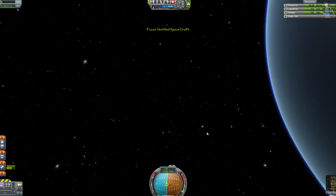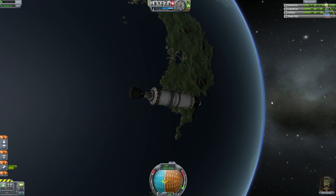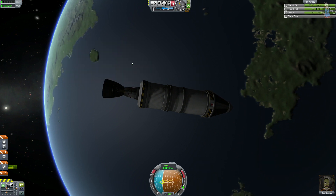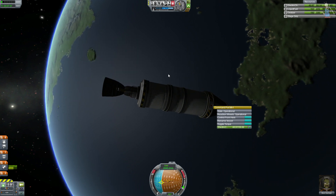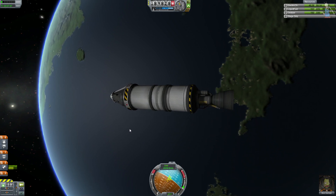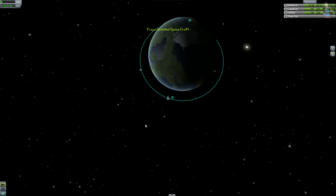Již jsme na oběžné dráze! To je velice překvapující. 800 km — jdeme! Bob se dostal na oběžnou dráhu s raketou, kterou jsem stavěl jen proto, aby se dostala tak 10 kilometrů nad Kerbin, ale nebudu se stěžovat. Tady určitě budeme mít zajímavý crew report. Otočíme se o 180 stupňů a dostaneme Boba hned zpátky dolů na Kerbin. Tato verze konečně přidává něco, co vás nutí hrát stále dál.